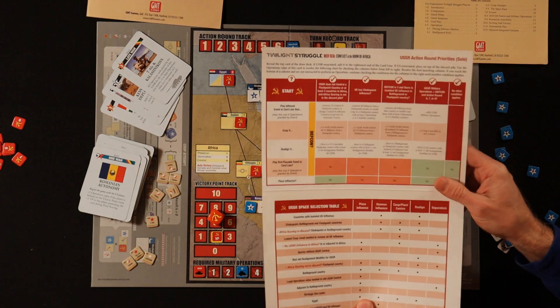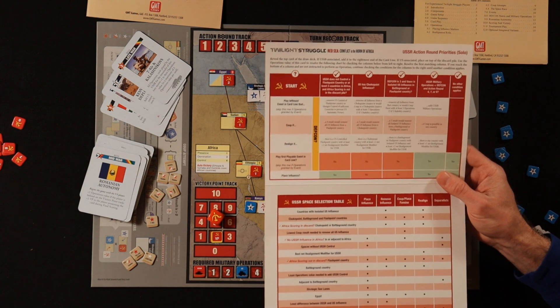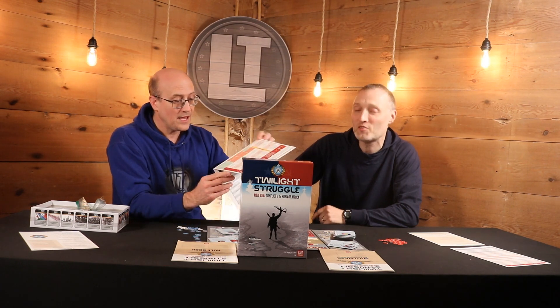Another thing to mention is the solo bot. The original Twilight Struggle doesn't have that. There's a whole flowchart — and this might give some people a headache — but it's actually relatively easy to implement. It did take me a couple of times to get my head around what it was trying to do, but if you're a dedicated solo gamer who likes a game like Twilight Struggle, you'll find it relatively easy. If you want to play Twilight Struggle solo, this is a great option.